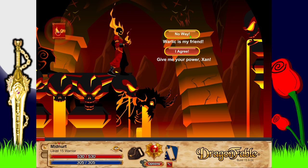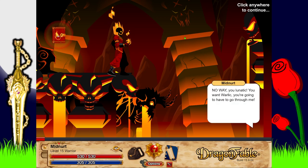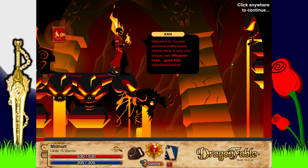The hero refuses — no way, you lunatic. If Zan wants Wallach, he's going to have to go through the hero first. Zan accepts this and welcomes them to his personal battle arena, where there's only one rule: whoever lives goes free. The hero and Wallach will be fighting for their lives against hand-picked monsters from Zan's army.